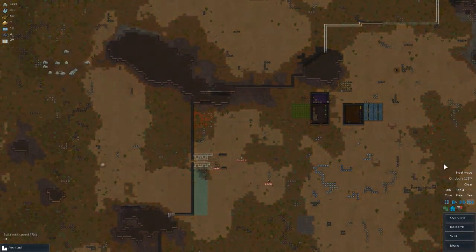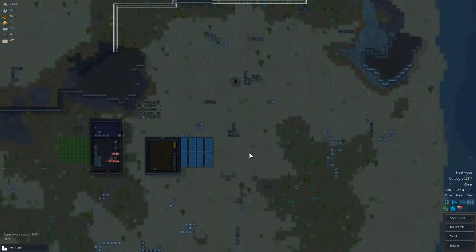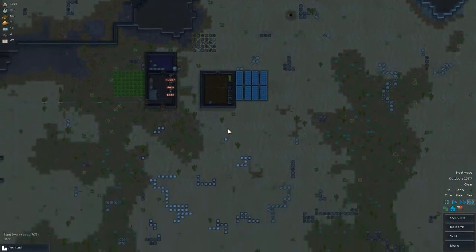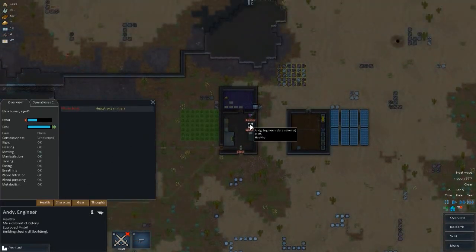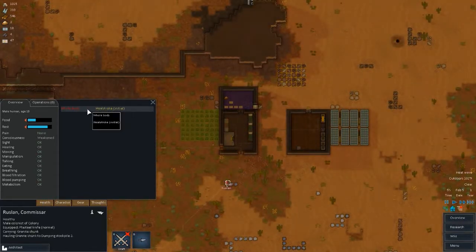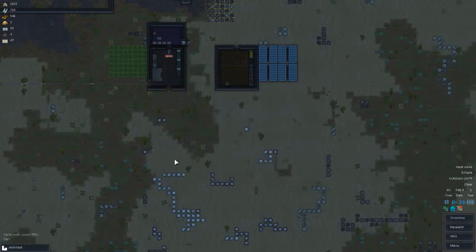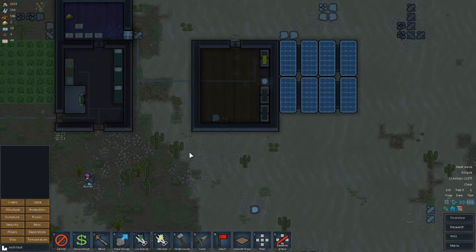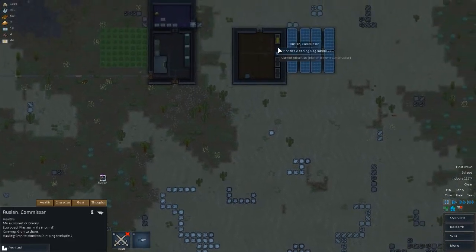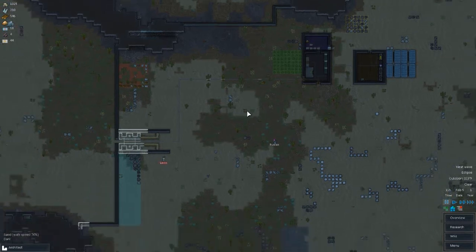It is February 4th — very early in the year. Everyone's injured for some reason. Let me check — heat stroke, heat stroke, heat stroke. If anyone gets really bad they need shelter. Oh good, we have an eclipse, which means no solar power. These power conduits are still not connected because no one finished making them. Who the hell is our builder?